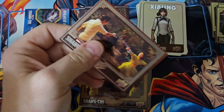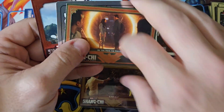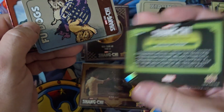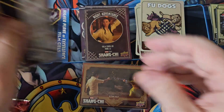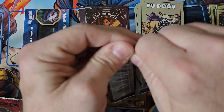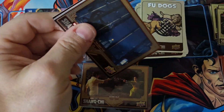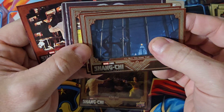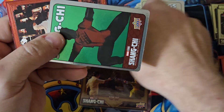We did pull one auto in the first half of the case. So we should probably get two to three more autos out of this half. If we're lucky we'll get three, but I think we'll probably only get two. I think it's three per case, but it could be three or four per case. So we'll either get two or three autos out of the rest of this case.